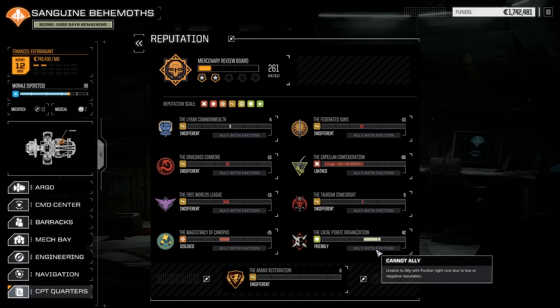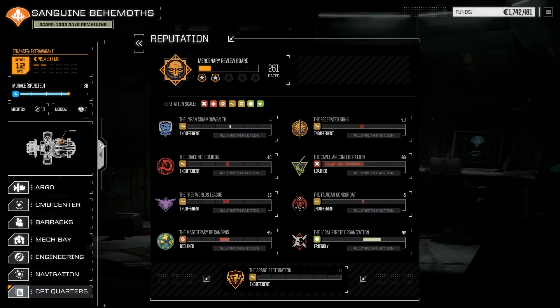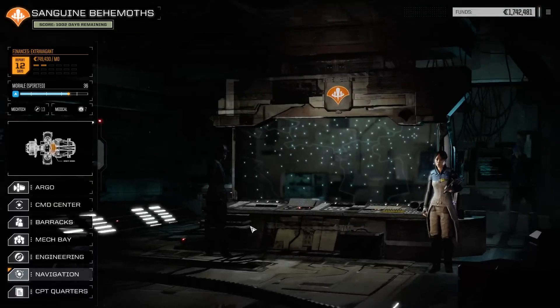We want to keep relations high with the pirates, but I don't want to ally with them because allying with somebody puts you at war with all their enemies, and I believe everybody is an enemy of the pirates. We should be friendly with more people than just the pirates, and working for the Lyrans may be a good way to do that. So that's our plan — let's get a move on.